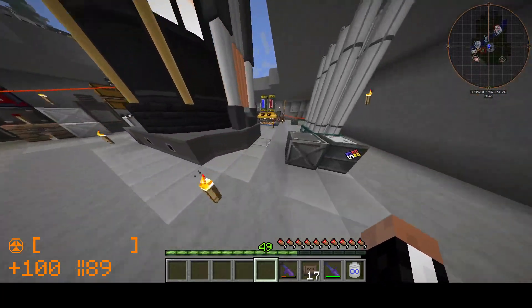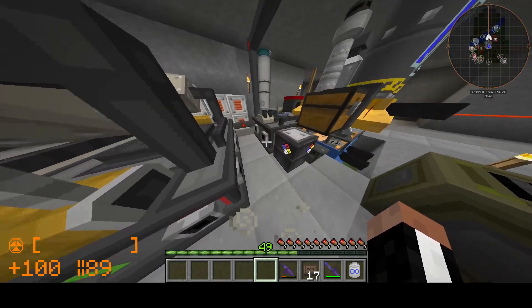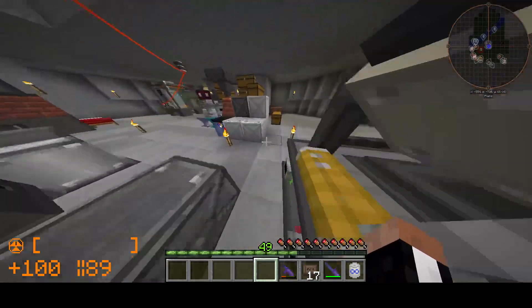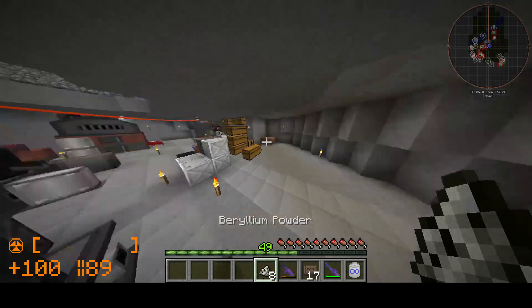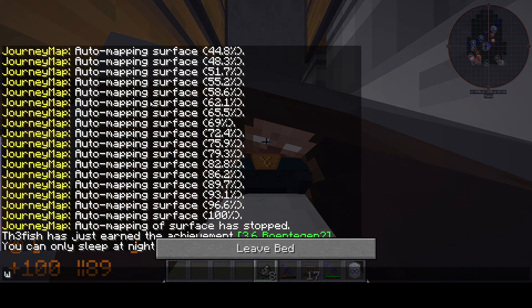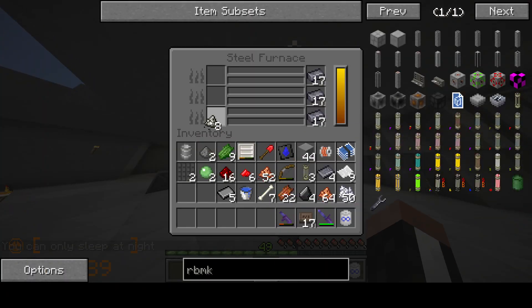We just need to get this thing up and running for no particular reason at all, because technically we don't actually need any of this energy. We have everything we need already — we don't need more energy. Not yet, at least. The only thing we need more energy for is probably the stuff we're going to make in the future, which we haven't even made yet. And I don't have any intention of making that until I make this thing. So why are we making this thing? There's no point in making this — like, actually, no point.